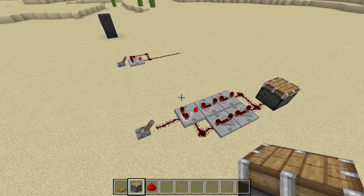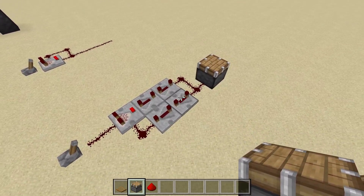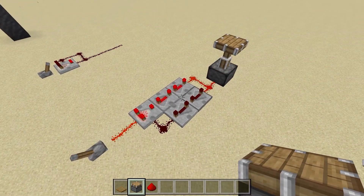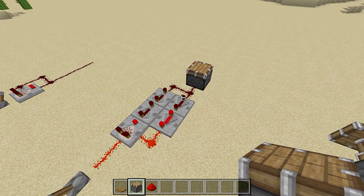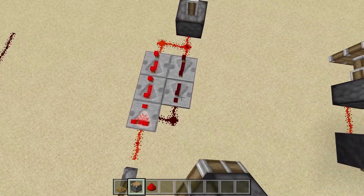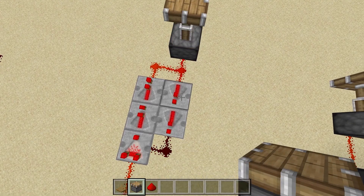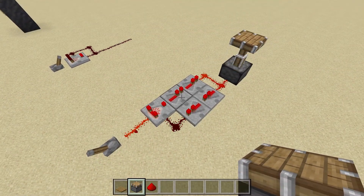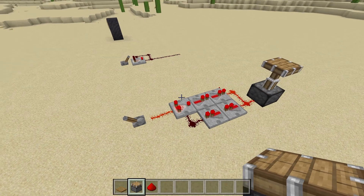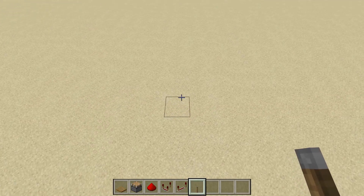Now, almost identical to the first one is the second clock. In fact, it's basically identical — all we have added is some repeaters in line. The reason for this is it allows you to delay the signal. You can change the length that it works by changing the repeater delays, and you can add more repeaters. It's a very simple way to slow it down based off the first one.